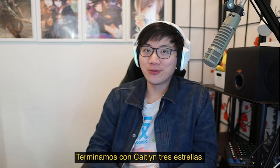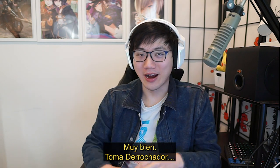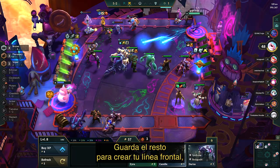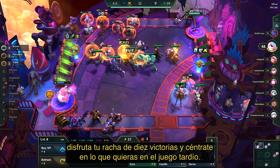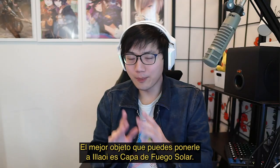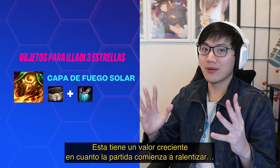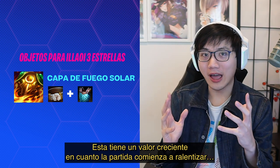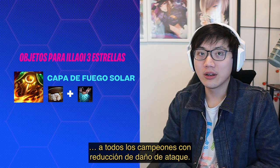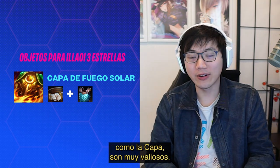Going off the back of three-star Caitlyn, we have — you guessed it — three-star Alistar. Take High Roller, use two loaded dice on her at 2-1, and get an instant three-star. Save the rest to develop your frontline and enjoy your free 10 win streak, then pivot to whatever you want late game. The best item you can slam on Alistar is Sunfire Cape. Sunfire Cape has seen increasing value as the game has slowed down — all champions have had their attack damage lowered, fights on average last longer, which means time-based items like Sunfire are very valuable.